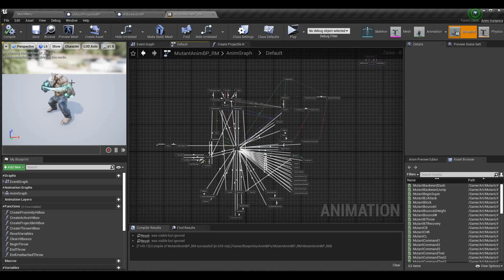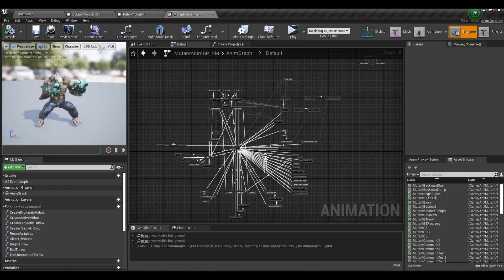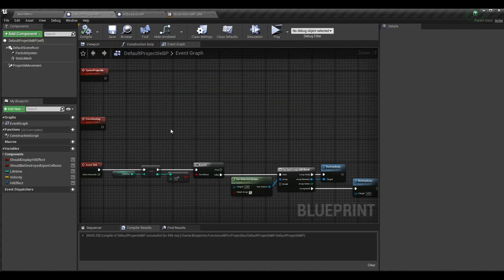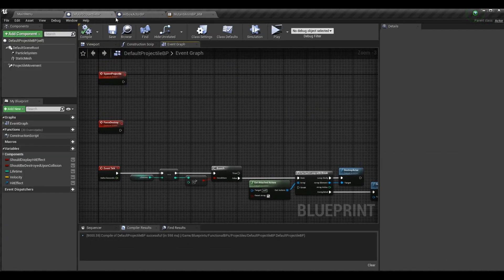Now we're going to get into things that we're adding for all projectiles. First, I'm going to add a lifetime in the default projectile BP. I think all projectiles or special moves that spawn anything should have a lifetime, because even if an actor is going to disappear after a certain time, if you don't actually destroy it, it's going to keep taking up memory and keep ticking. So we should wait until its specified lifetime runs out and then destroy the object. You can do it in seconds or in frames — in the tornado we used a timeline and called force destroy once complete, which is perfectly fine. But since we're switching many systems over to frames, that's what I've done here.